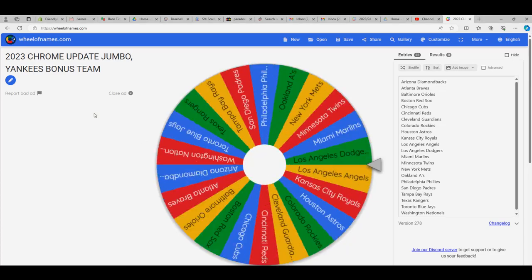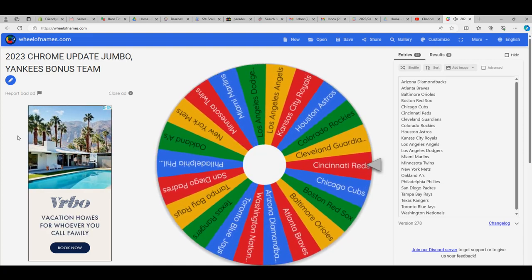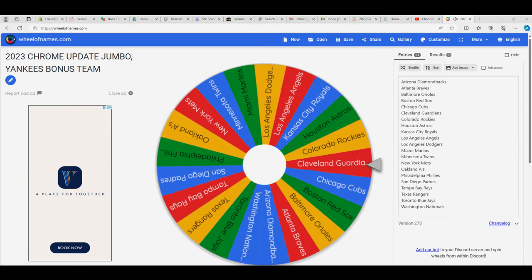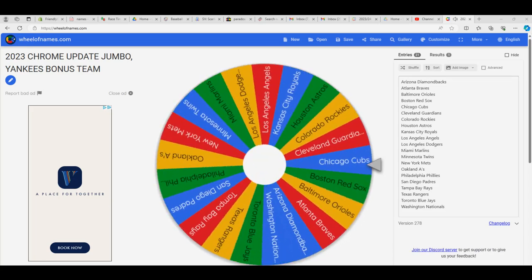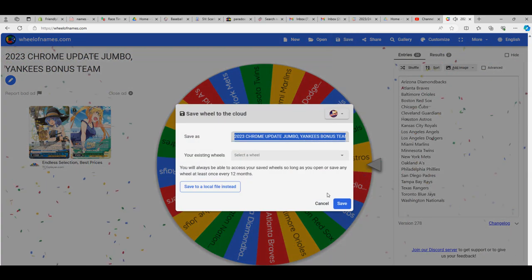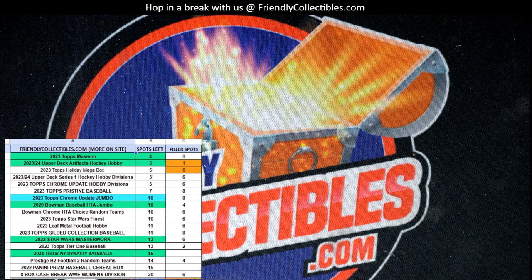Valerie, you've got two teams. First team - boom boom boom boom - Cincinnati Reds is the first team. Next team for Valerie - the Rockies - Colorado Rockies. And then Valerie, you got a pack rip - you're in for Disney Lorcana.